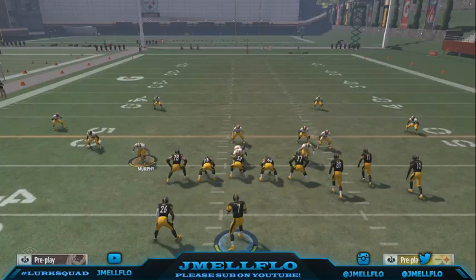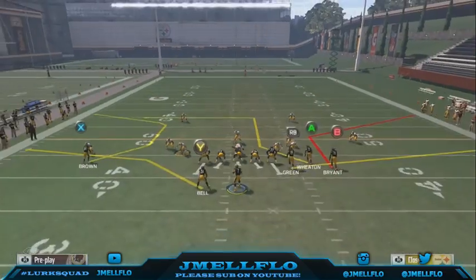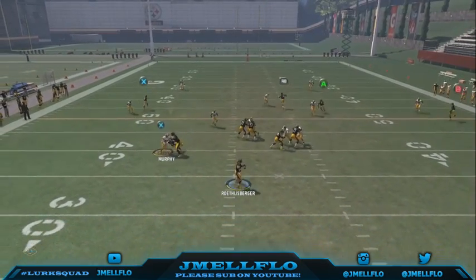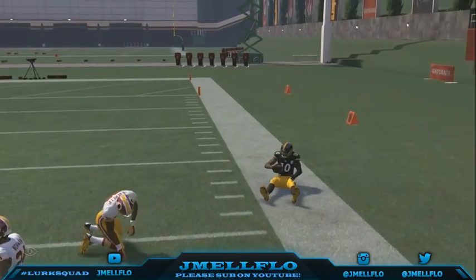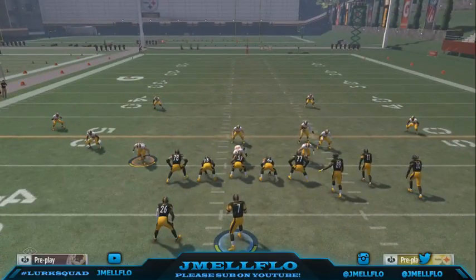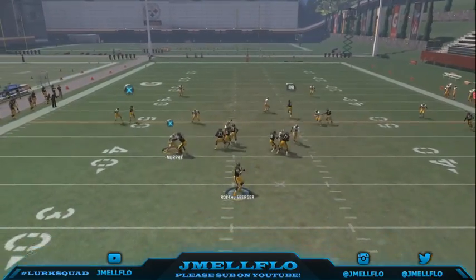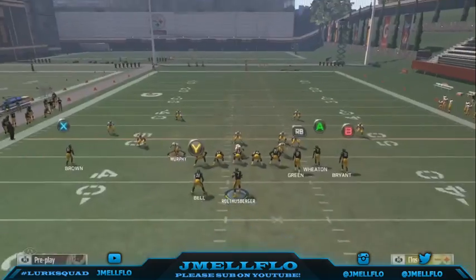Now the one-play touchdown against cover two. Even if they're in cloud flat, soft squat — it doesn't matter. Streak your tight end and lead the wheel route guy the same way. In cover two, that tight end going down the middle distracts the safety, and this is a one-play touchdown. This is why everyone likes to run Tampa Two this year. Motion that guy out, wait for it — I know it looks scary but just trust it, bullet it, RAC it, and you're off to the races.